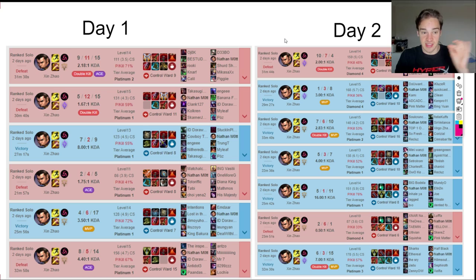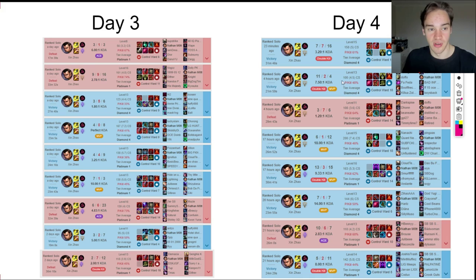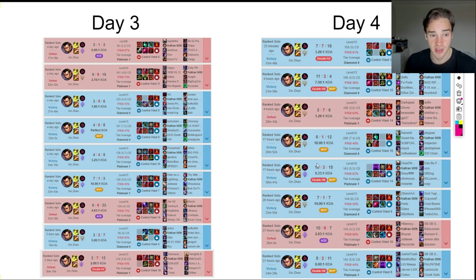Breaking down the days: Day 1 I really struggled — I even thought I should cancel the guide. But I stuck with it. Day 2 I had much more success and started getting the hang of things. Day 3 was pretty well, and by Day 4 I was really getting it. This was only 30 games — I think I could have pushed my win rate even further if I kept going. All builds and stats are available on my OP.GG — account name is Nathan Mott with a zero, Oceania server.